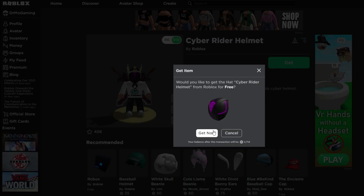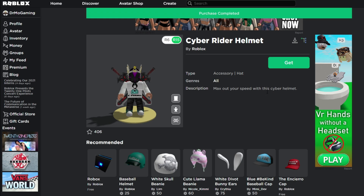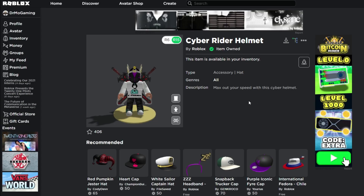It looks a little different than what I'm used to. However, all you have to do is hit Get. It is free — you don't have to do anything except hit a button, and you get to where it looks really awesome.